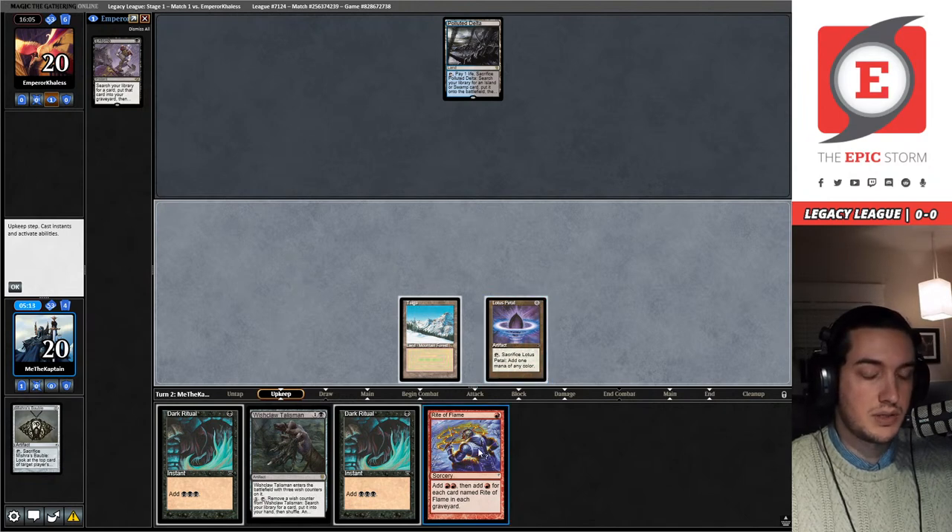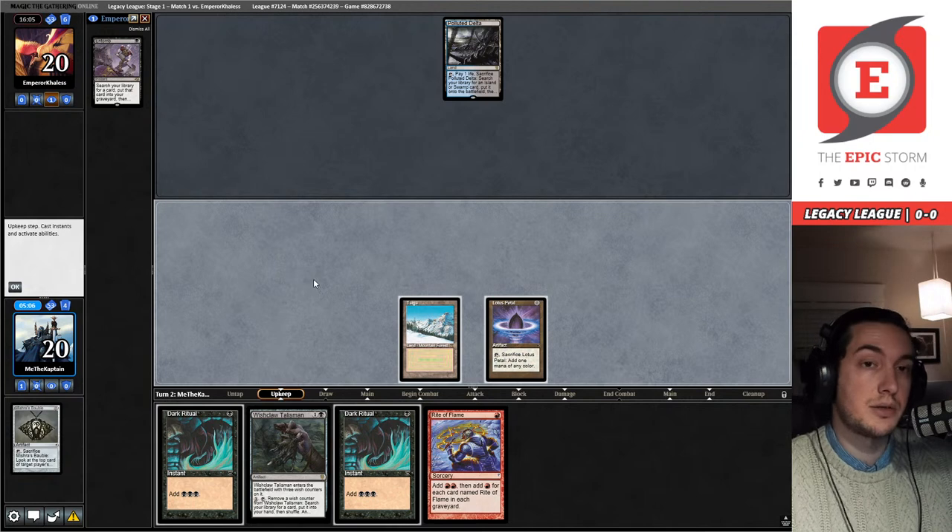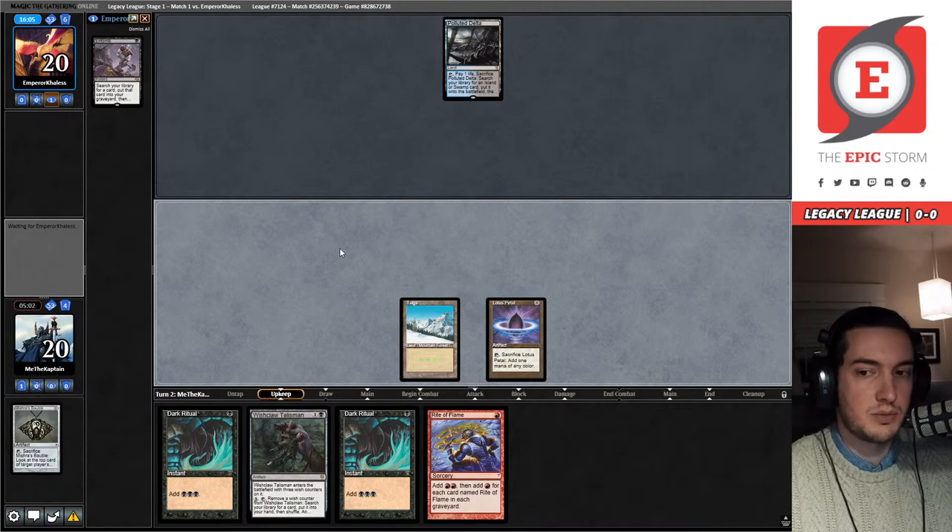Let me count the mana: Rite of Flame makes one — so that's three total, Dark Rituals make two net mana — one, two, three, four, five, six, seven. Wishclaw into an Ad Nauseam is eight mana. We really can't do anything right now, unfortunately I have to pass. Bryant liked playing a Claw there — oh! I should move into my draw step and actually draw a card. That seemed pretty good — now that's the eight mana that we need.